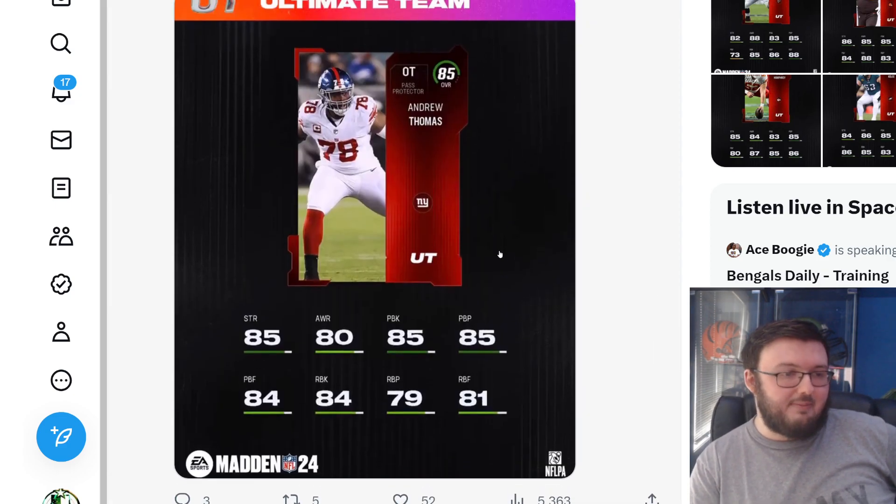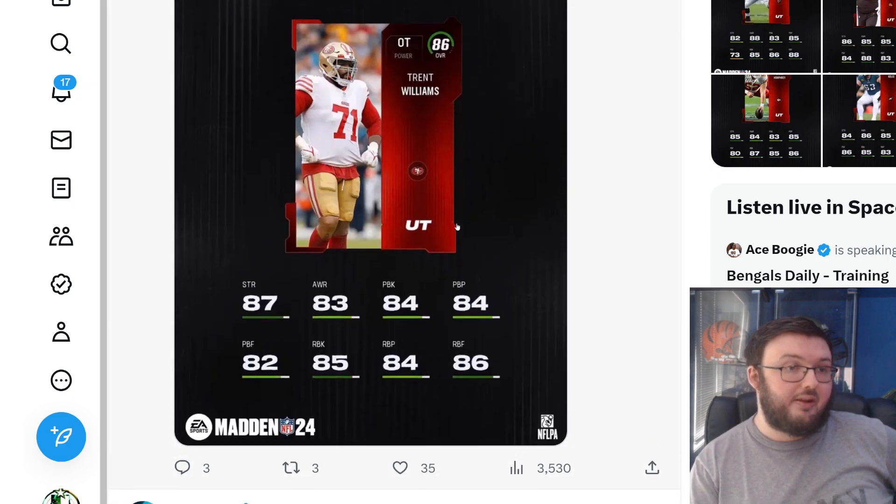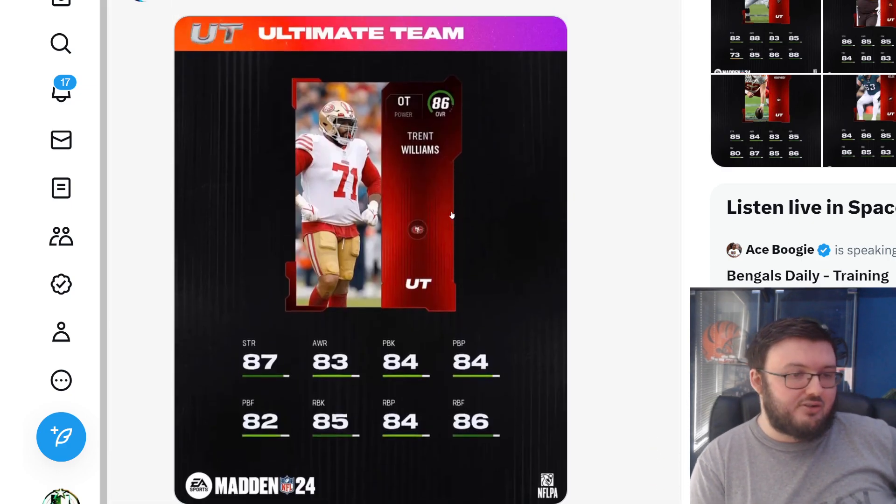We have Andrew Thomas with 85 strength, 85 pass block, and 84 run block. Trent Williams has 87 strength, 84 pass block, and 85 run block.